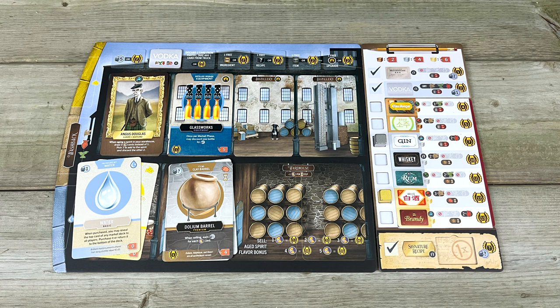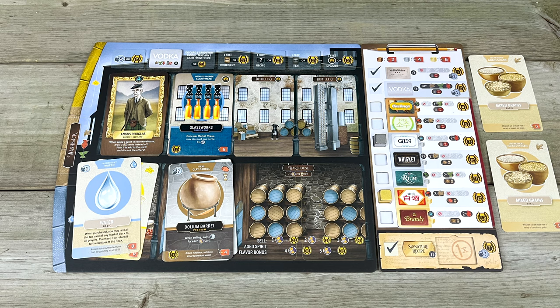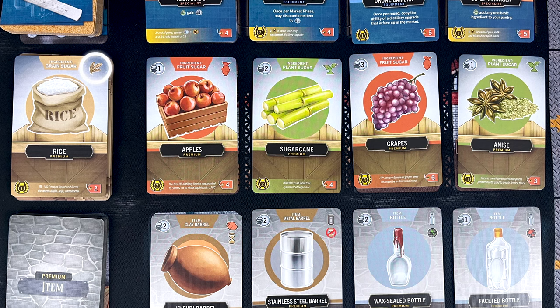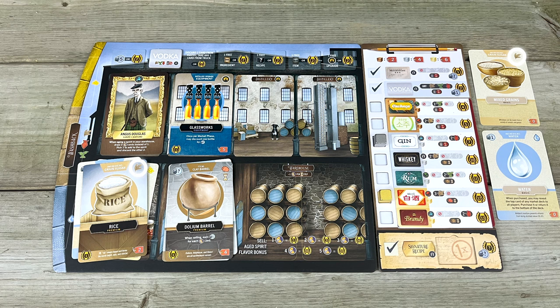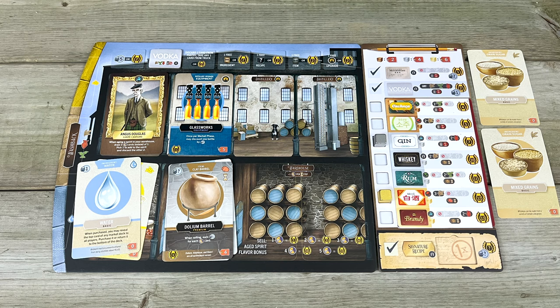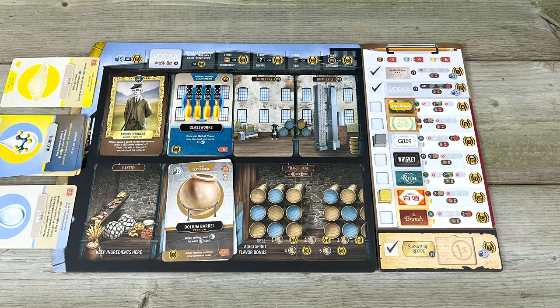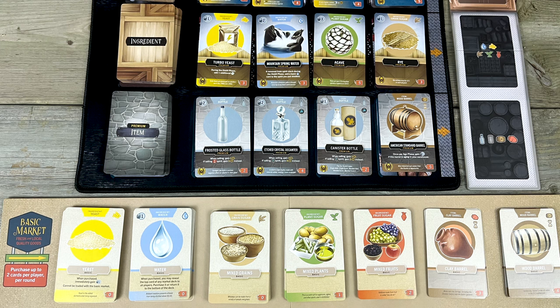But you can use this rule strategically. Maybe the recipe you're shooting for requires three or more grain sugars. You grab two of them from the basic market, and you need a third, but you're only allowed to buy two things from the basic market and there are no grain sugars in the premium market. You could have taken a water card and pulled a card from the top of the premium ingredients deck, hoping it was a grain sugar, but that's a pretty big gamble. So here's what you do: get your two grain sugars from the basic market, then buy the cheapest ingredient you can find in the premium market. Then, during the distill phase, trade that in for the extra grain sugar you need from the basic market. If you want to trade for an extra card from the basic market, it has to be an ingredient card — you can't trade for item cards, and you can't trade in an alcohol or yeast card for a basic ingredient.